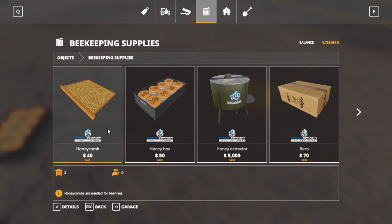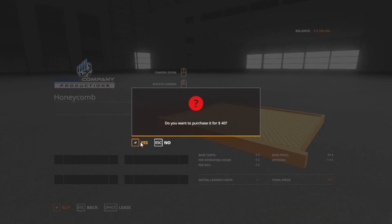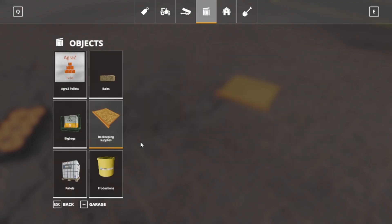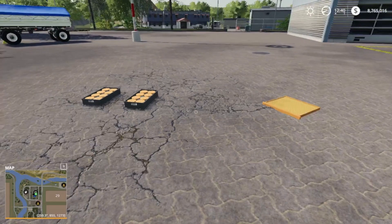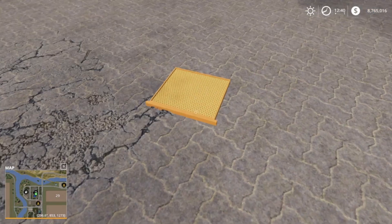Let's try this again. We'll go to production, beekeeping, honeycomb, and buy one. So now I should technically have three. But it's still only one. So where are the other honeycombs at? It's not right here — this is just one.